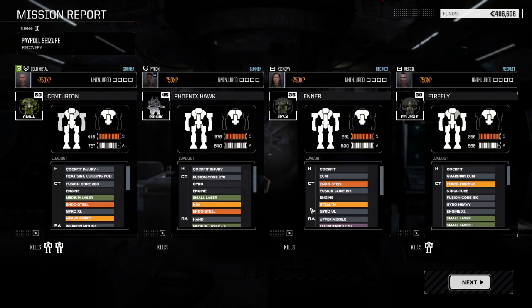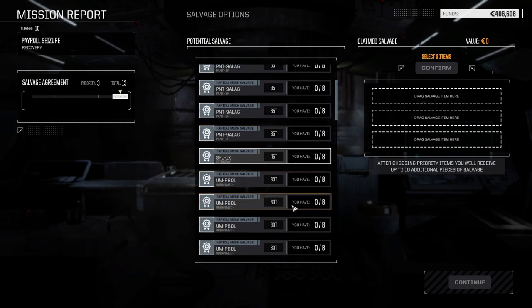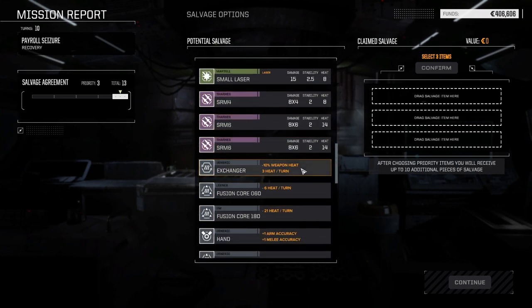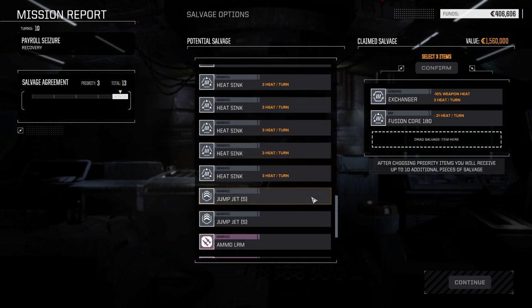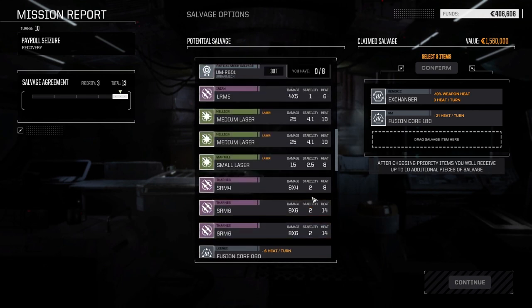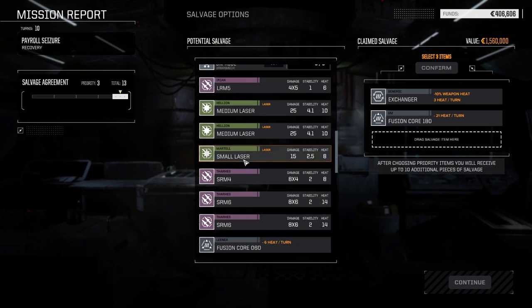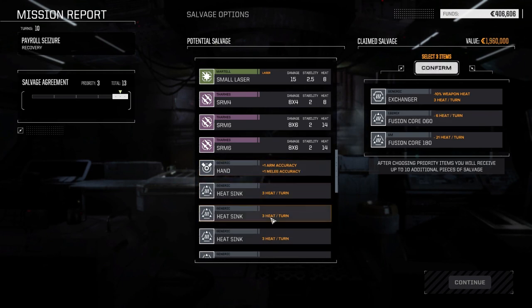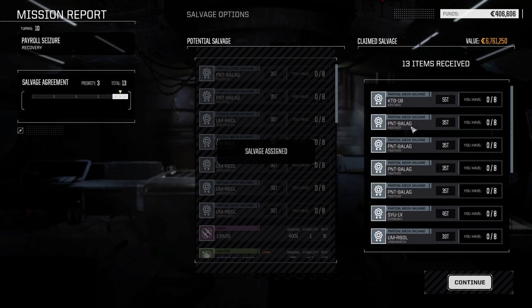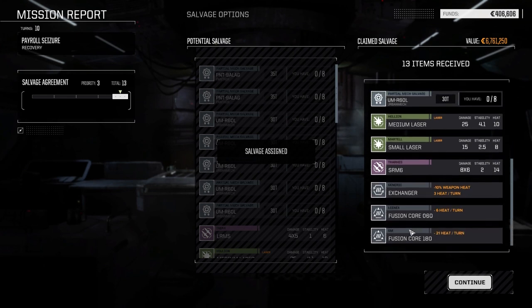87,000 earned, and we took a little bit of damage here and there, but not that bad overall — probably about 20,000 in damage. Some Panther parts, one Kentaro part, one Stingray part, Urban Mech parts — no big deal. Exchanger — thank you, thank you so much. Fusion core for cash. Not a whole lot here. That fusion core is worth 400,000. SRM-6s are 90,000. Regular medium lasers we don't need — let's just grab this other fusion core and confirm. We did get the Kentaro part. Four Panther parts, Stingray and Urban Mech parts and a couple of lasers, SRM-6. Not bad overall.